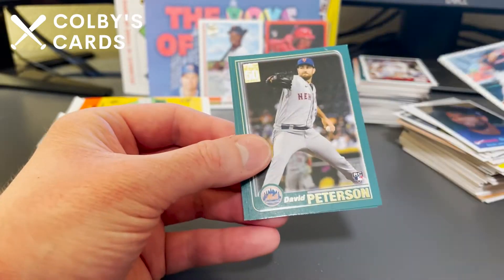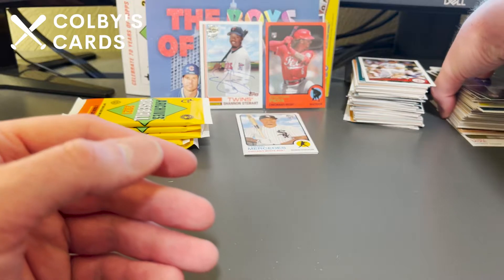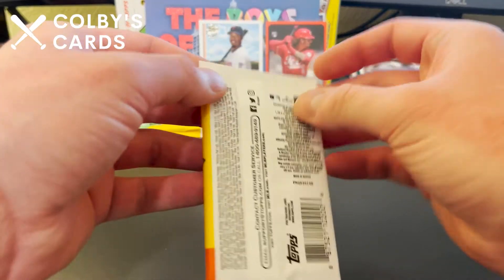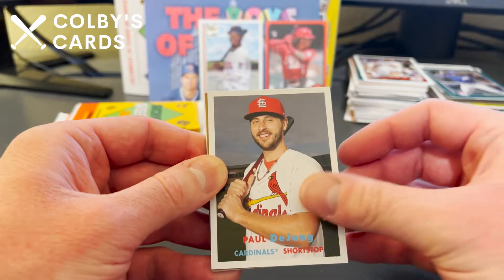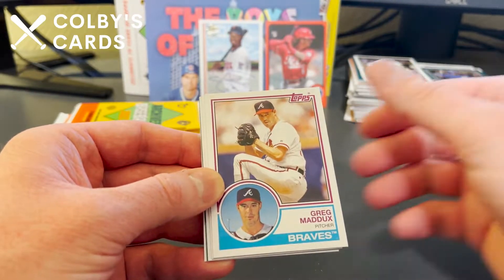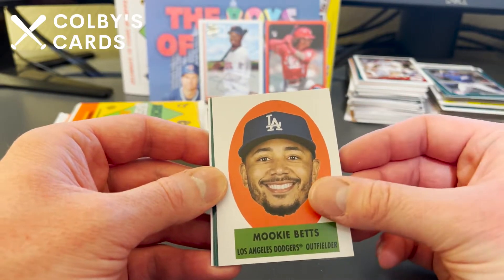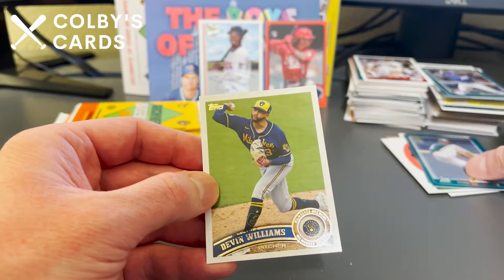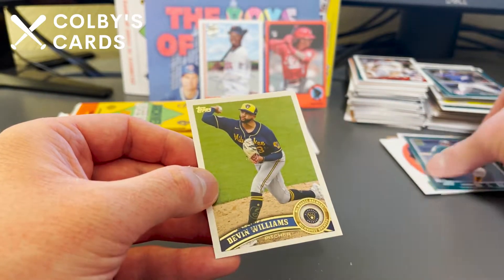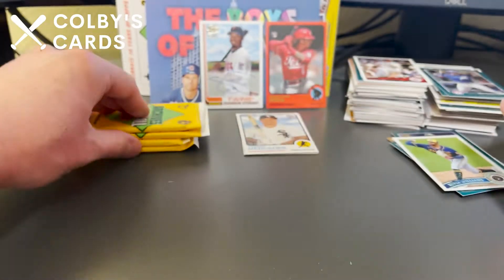David Peterson rookie card for the Mets and Adolis Garcia. Getting antsy about who that second auto is going to be — hopefully somebody good, maybe a rookie or a throwback auto. Paul DeJong, Gary Sheffield, Greg Maddux — the Professor — without his glasses on, Lou Gehrig for the Yankees, Mookie Betts floating head, Trevor Rogers rookie, Vida Blue in his notorious wind-up, and Devon Williams. Another card with a rubbed-off nameplate — quality control with Topps not the highest on those 2011 cards.